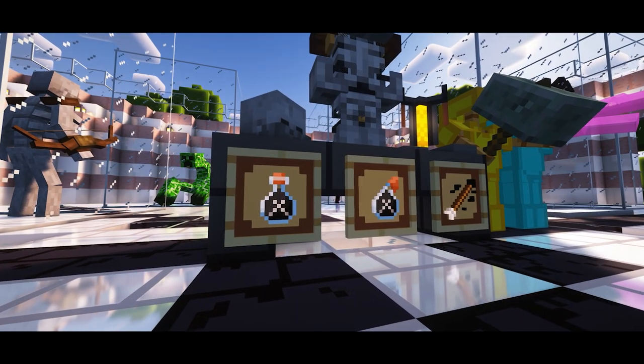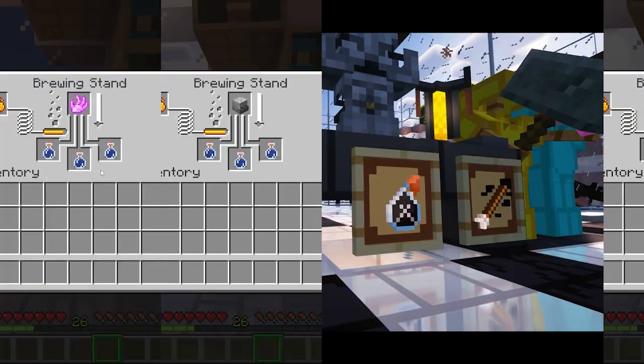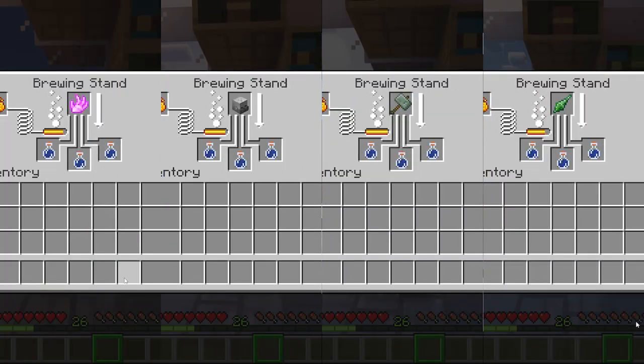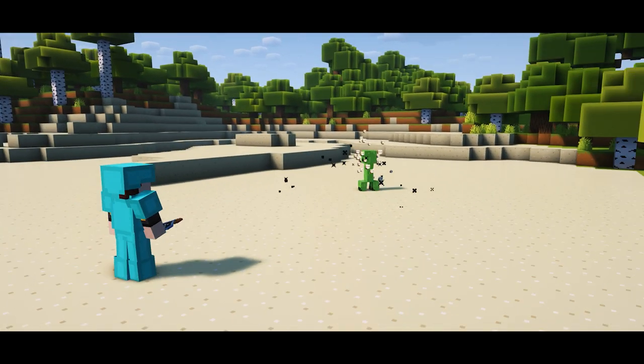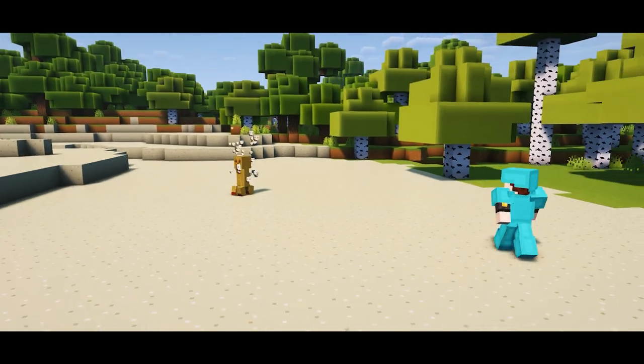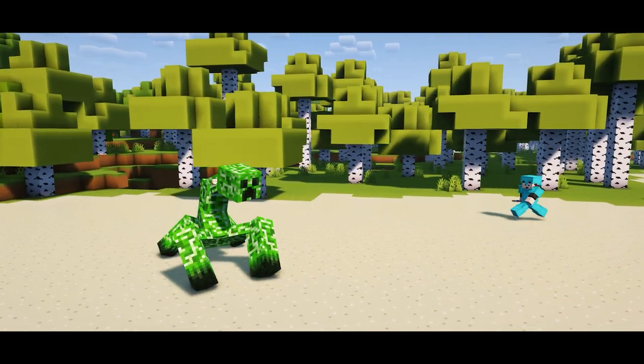Before we move on to the last two mobs, let's talk about the new potion added: Chemical X. You will need to use any of the mutant drops we talked about in a brewing stand to create some Chemical X. This potion is used to create mutant creatures by tossing it on the corresponding vanilla mob. The last two mutants can only be spawned using Chemical X.